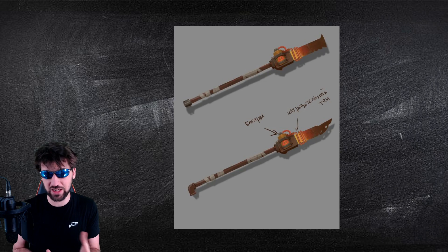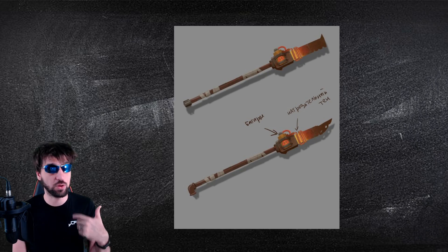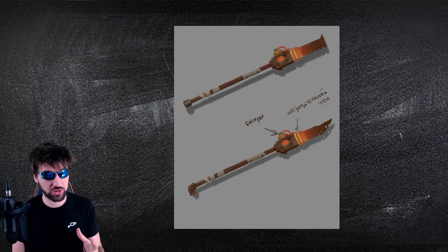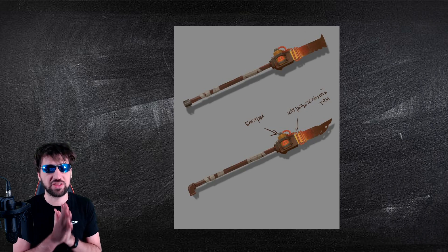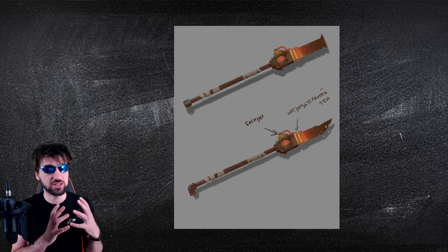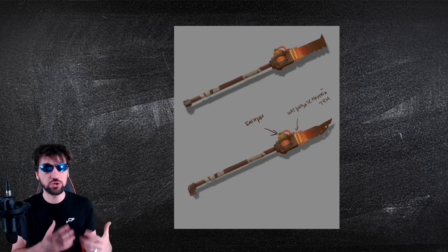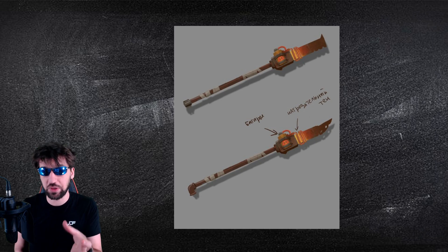It looks like that blade is being heated up. The first question the devs posed was: is this a weapon that we are going to get to use, or is this a weapon that one of our enemies are going to use? I'm almost positive this is a weapon that our enemy will use, because the devs aren't adding a lot of permanent content right now, and this is a pretty complex weapon — a lot of the weapons in Last Day on Earth are not this complex.